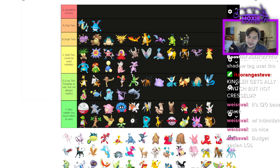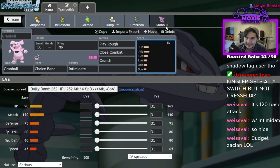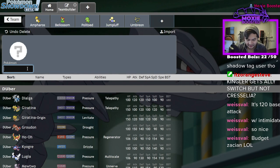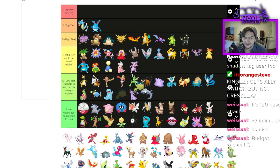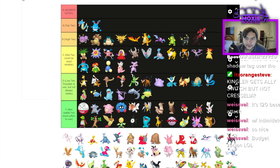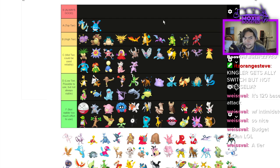Qwilfish has Intimidate but only 65 HP — it's D tier, not great. Scizor I'm putting high tier. It lost access to Bug Bite, so Technician Bug Bite is gone and it's using X-Scissor instead. It's getting usage as Swords Dance, Bullet Punch, X-Scissor shenanigans. Not the best, but it's pretty good. Shuckle is C tier exclusively for usage next to Blissey — that's literally it.